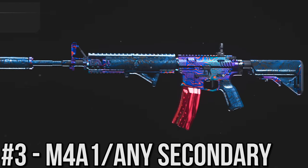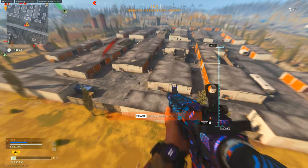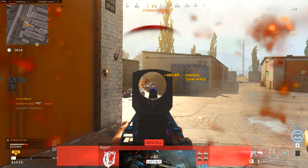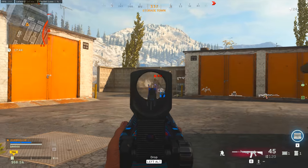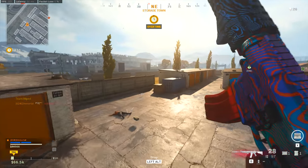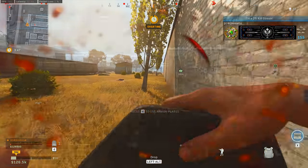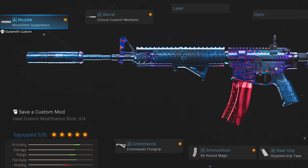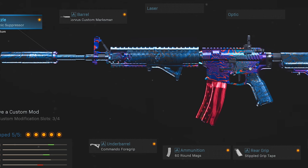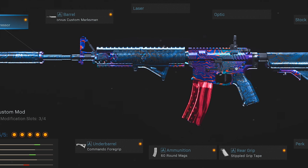Moving on to class number three — this one is all about the M4A1. For the secondary you could use any of the weapons previously covered, maybe minus the RAM-7, but the MP7, Kar98k, SPR, or the MP5 setup coming up all work great with the M4. The M4A1 has been one of the top weapons literally since the day Modern Warfare launched in October of last year — it's always been a top dog in Warzone because it's very versatile and very consistent. I've got the Monolithic Suppressor, the Corvus Custom Marksman Barrel for solid range and control — the M16 barrel is also really good but I prefer the more lightweight setup — then the Commando Foregrip, the 60-round mags, and the Stippled Grip Tape. Most people also use the XRK blueprint for the better iron sights.